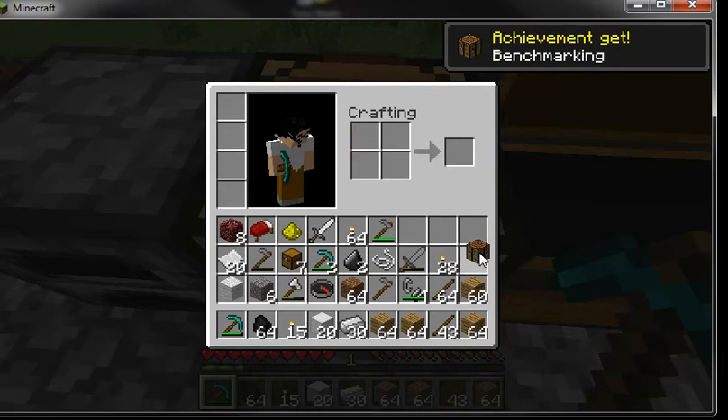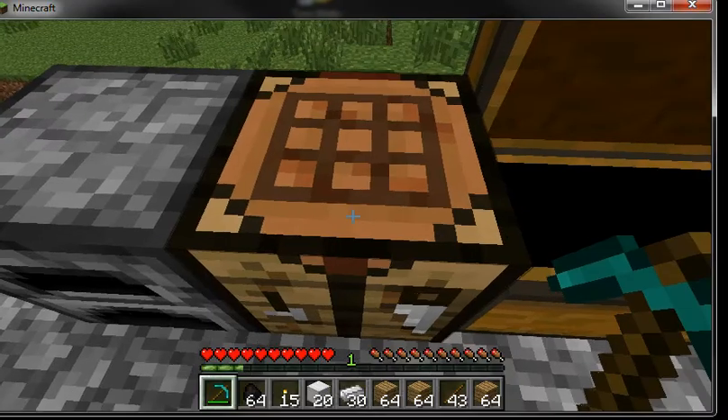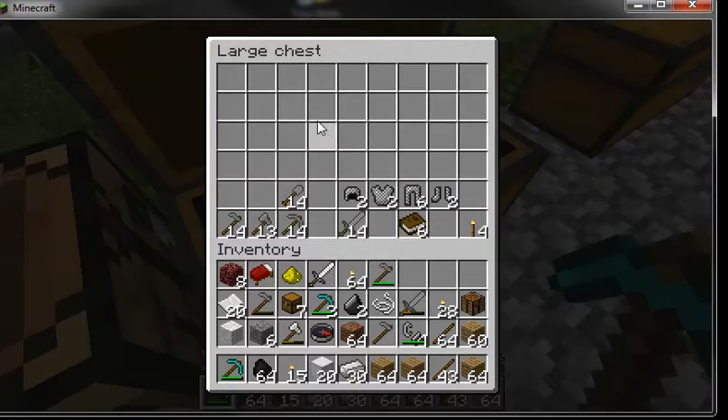You fill up all the boxes in the inventory crafting area. You get those achievement things every once in a while. So we made a crafting table. Now get out of your inventory — that's what the crafting table looks like in the middle there.